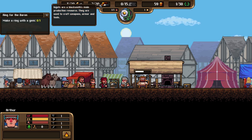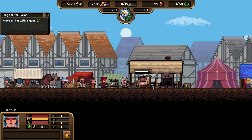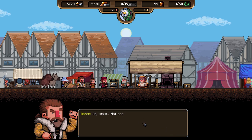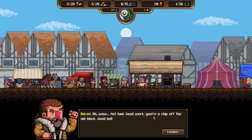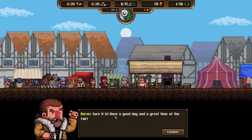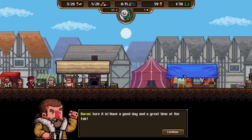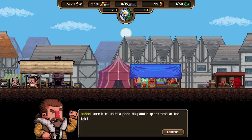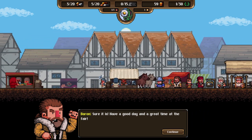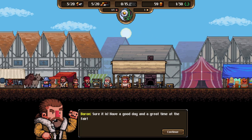Back to the anvil - lots of hitting happening. We still have enough ingots. The ring succeeds! The Baron says: 'Not bad. Good work - you're a chip off the old block.' He pays us and says 'Have a good day and a great time at the fair.' He looks furious while saying it, which is confusing but amusing. There are lots of market stalls - fabrics, fruit, armour, food.